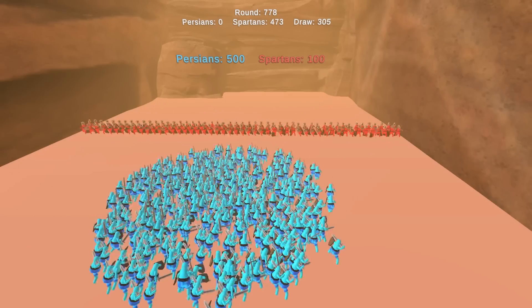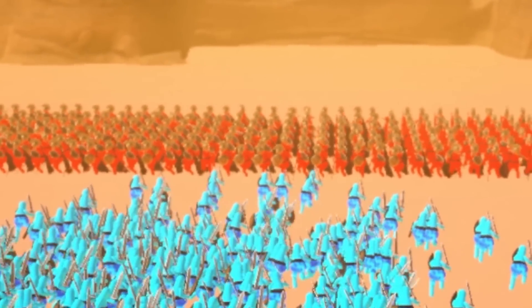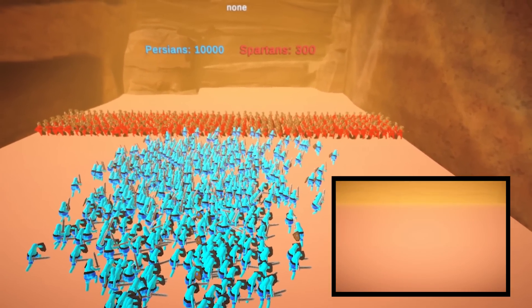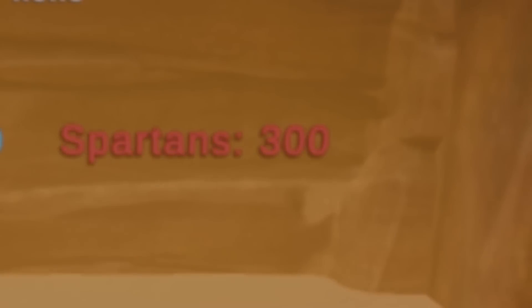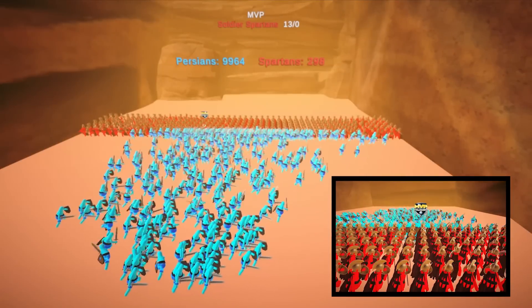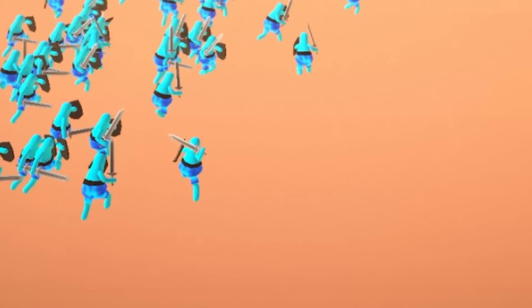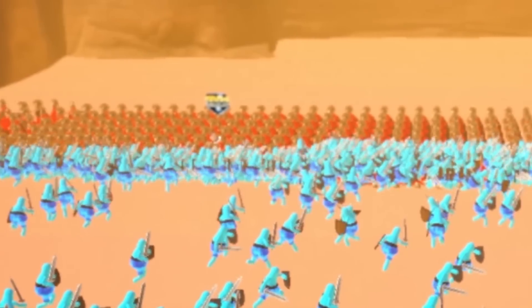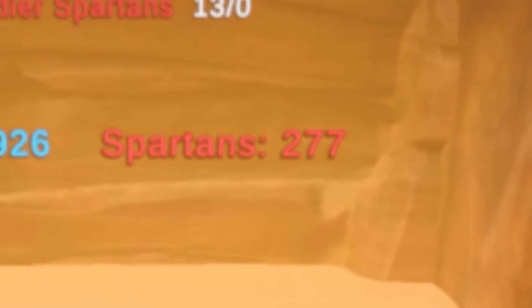Finally, after about 40 hours of training, here is the final result. 300 Spartans will be fighting against 10,000 Persian warriors. Pause this video right now and let me know in the comments who you think is gonna win. Remember I said I used a little trickery to support 10,000 soldiers? The trick is that I actually have only 500 warriors spawning at the same time, but whenever one gets unalived it is respawned back immediately — and so on until we reach 10,000. Persians have now lost almost 100 soldiers, which is a mere 1% of their army size, while Spartans have already lost almost 10% of their army. Not a good start.